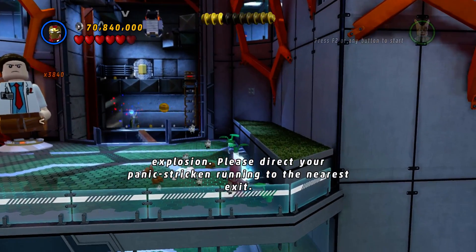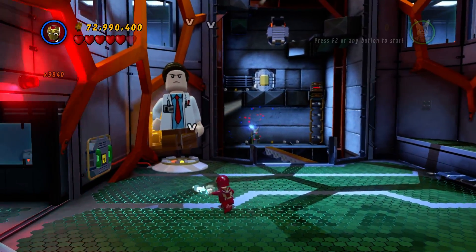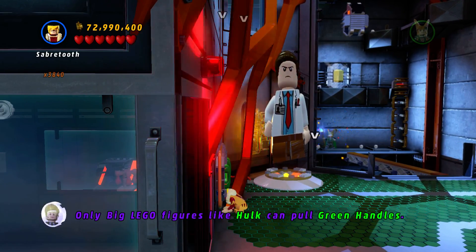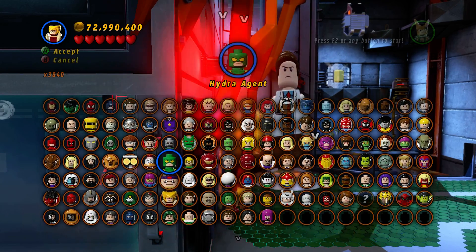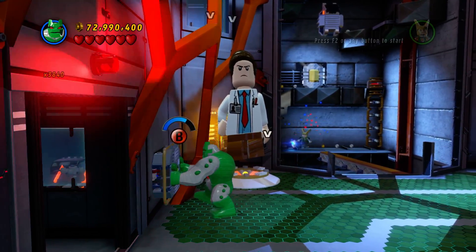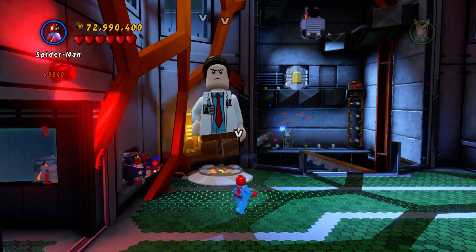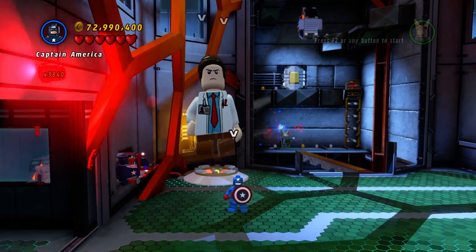Laboratory break-in confirmed by big explosion. Please direct your panic-stricken running to the nearest exit. Okay, this is a giant guy that we need. Don't we have a big guy? I guess we don't. Pull this. Throw. Captain America — I don't think I have Captain America either.